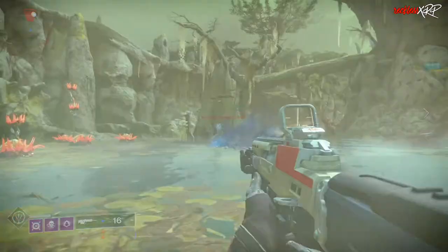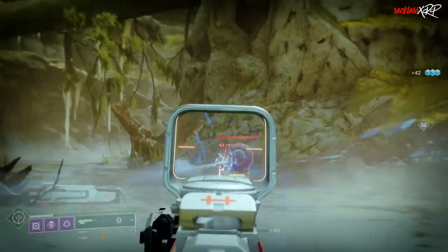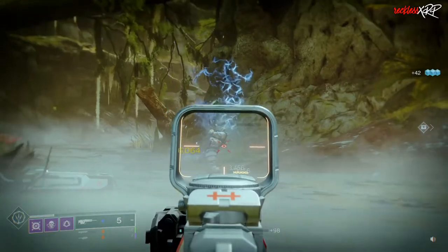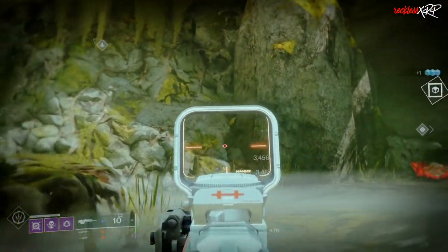You need to get kills in or complete activities with that weapon equipped in order to gain attunement progress, which gives you a deep sight resonance mod. You'll know you have it when the right side of the screen says "Deep Sight Resonance Complete."